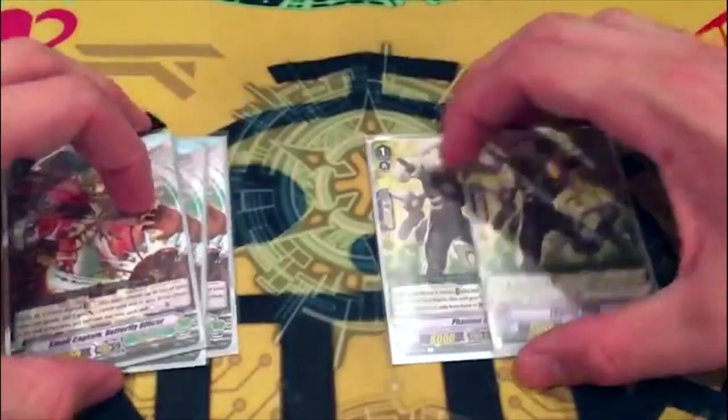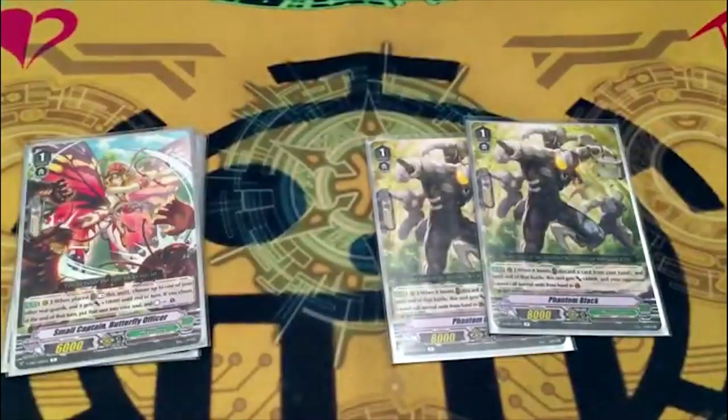Phantom Black — when it boosts, you discard a card, it gets 6k, and your opponent can't use normal units to guard. It's spicy — in premium your opponent can still PG it — but that's why it makes the spicy Antlion combo, which I'll get into after finishing the deck list since I should probably tell you what Antlion actually does.